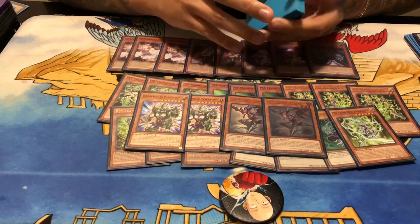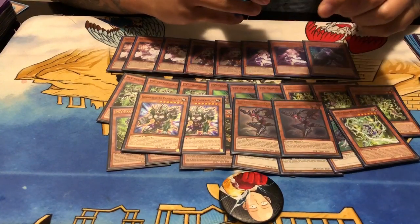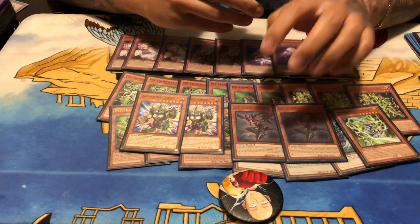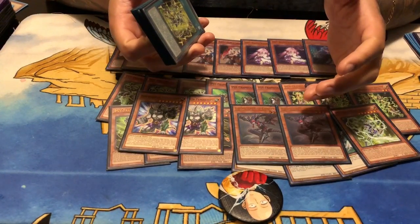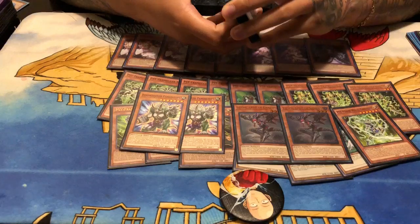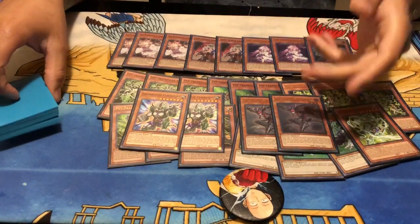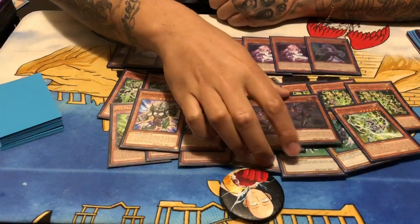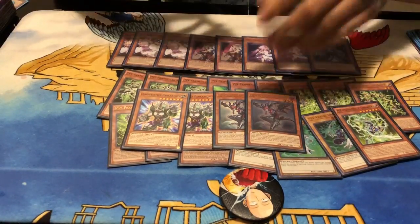I play two copies of Lilith, the Lady of Lament. This was going to be Terraforming, but she's way more flexible — she can get my Metaverse, which gets me my field spell, but she can also get Evenly Matched and Infinite Impermanence. It's basically field presence, it's a quick effect that dodges Widow Anchors, it gets me my field spell, searches my negates, and searches my win condition Evenly Matched. You can tag this out whenever you want, reveal three, set them, pass turn, and if they don't kill you, you Evenly them anyway.